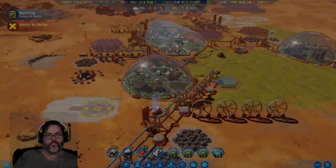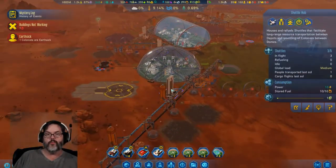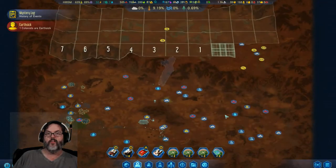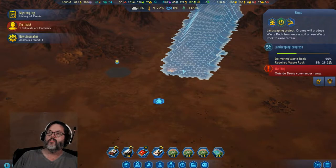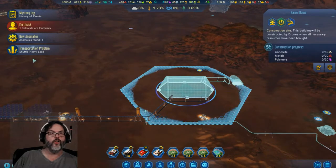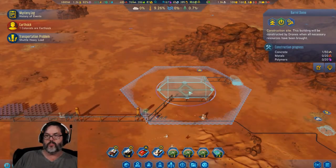Hey guys, RC here back with episode six of Surviving Mars: Green Planet. We need two machine parts. We did get a shuttle hub built, so we are off to a quick start. We've got fuel coming in and I've requested 75. We're building this tunnel and we can get some product moving around here faster with the shuttle drones now.